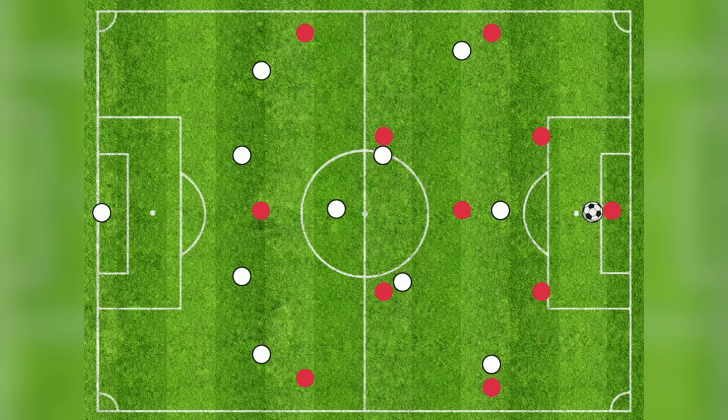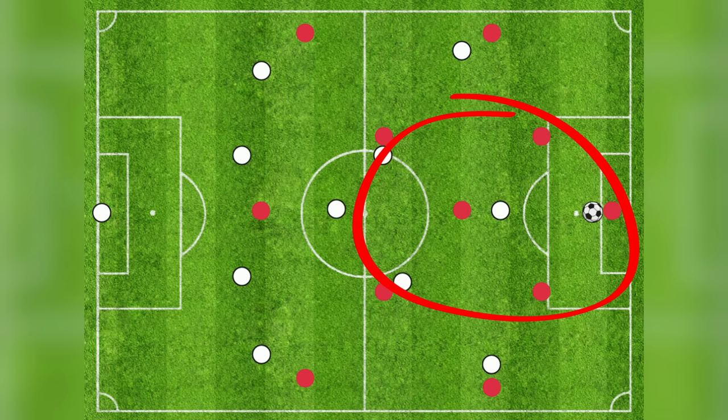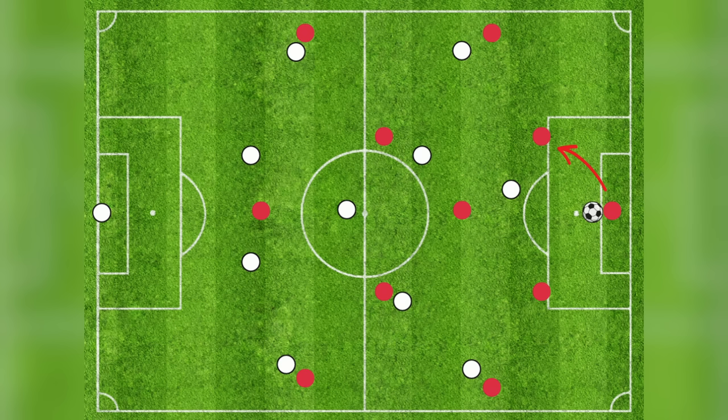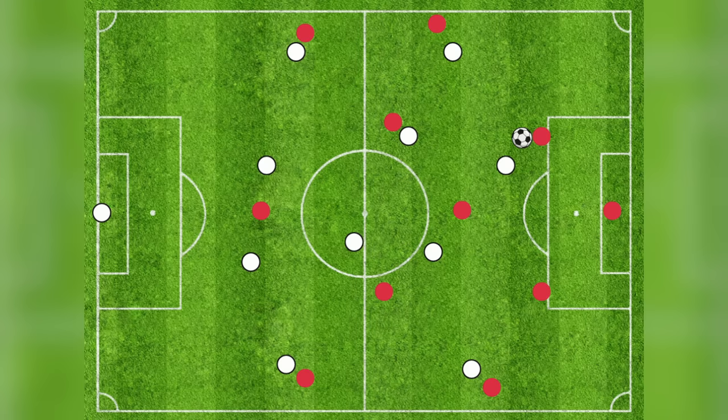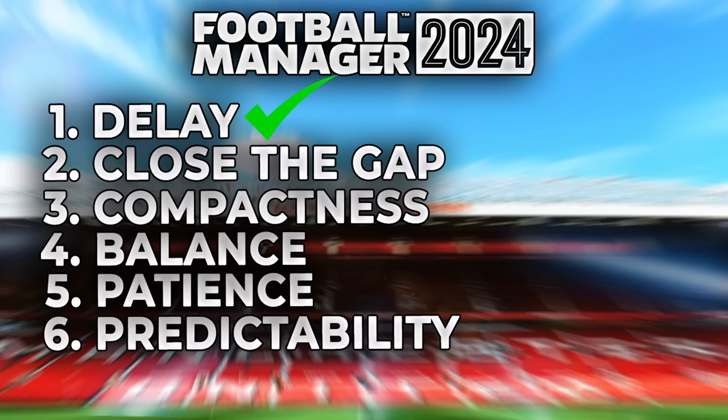Defensive principle number one is delay — we want to delay the opposition's ability to get forward and prevent the ball from being played forward quickly by pressing in the right areas. If we press smartly we block the other team from making key passes, reducing space in front of the opposition's attack. A high press is successful but it needs to be calm and controlled, not rash — pressing the right areas in a coordinated manner with strikers or wide attackers to force defenders into risky plays and win the ball back higher up the pitch.